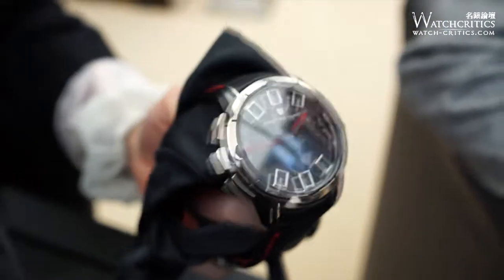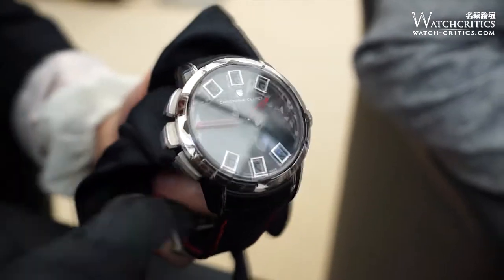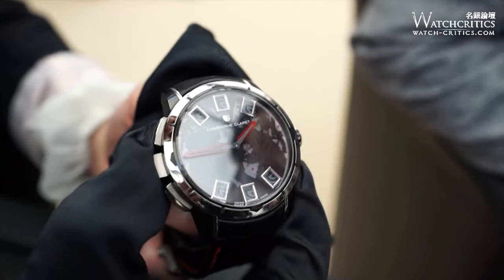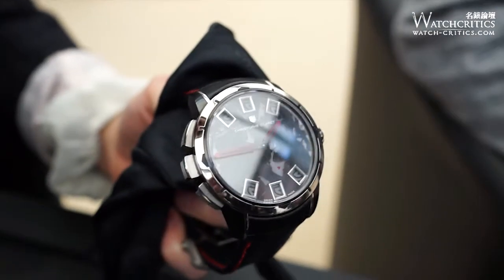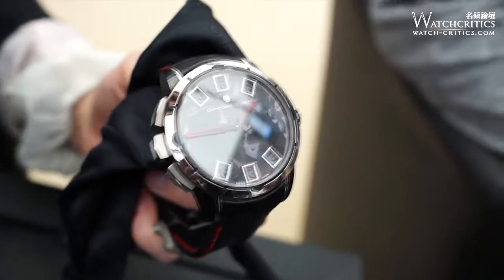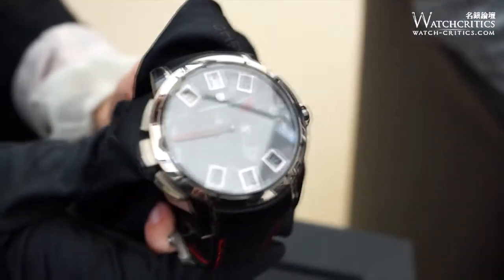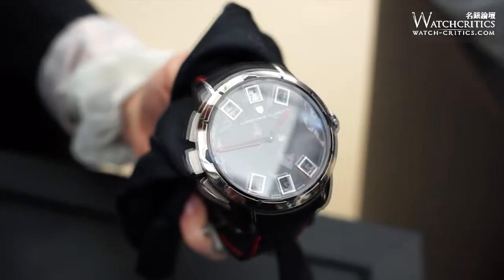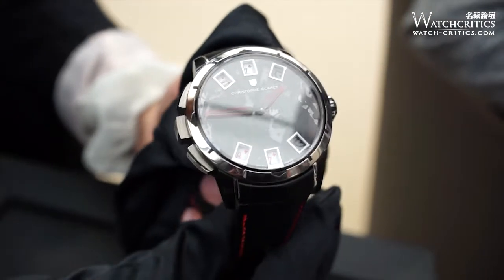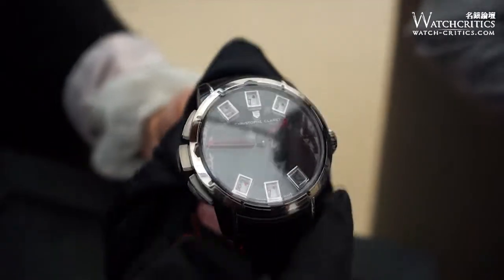Let's see the Baccarat watch. There are three cards for the banker and three cards for the player. To start the game, just push the button. There are six discs in gold. The banker goes first — push the button and there are two cards. Then the player, and then the banker again for the third cards.